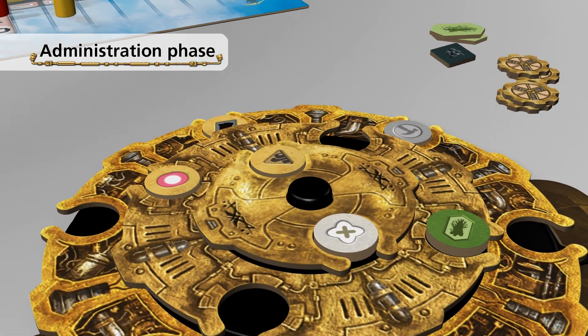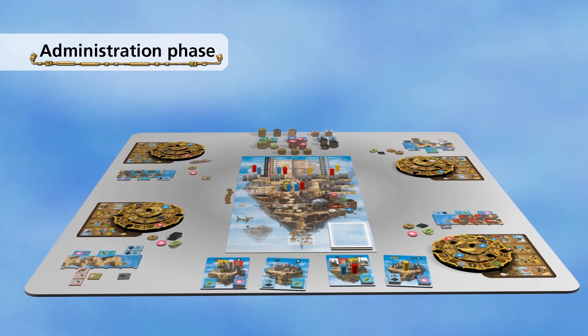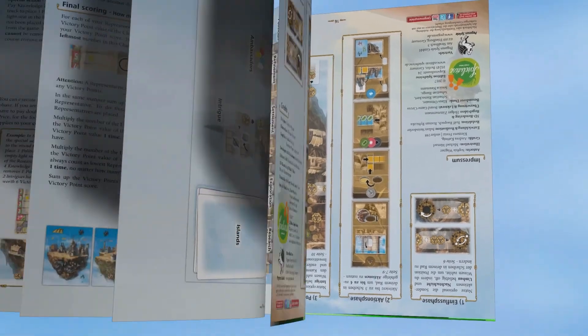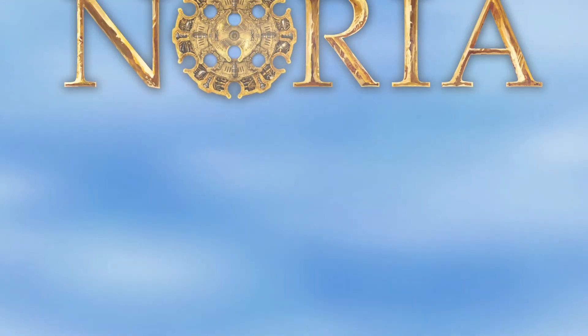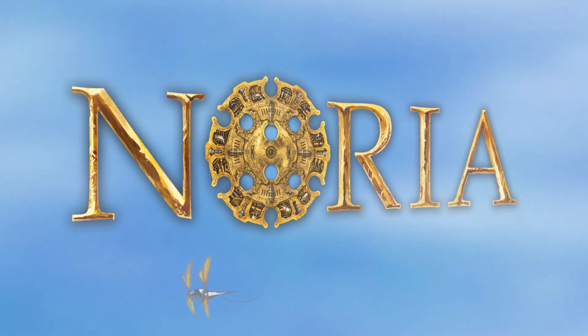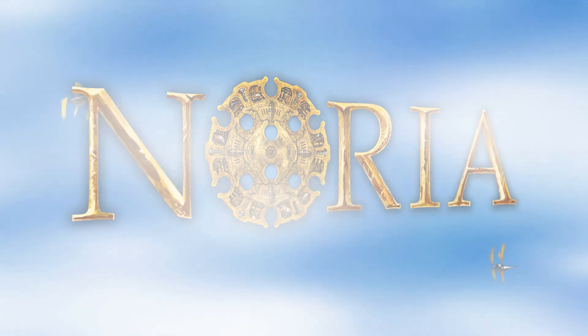That is the end of the administration phase, and also the end of a complete player turn. Now it's the next player's turn. For more details, examples, and the rules for the expert game, please consider the rulebook. For the basic rules and setup, please watch the introduction video for Noria. And now, we wish you lots of fun in the world of Noria.